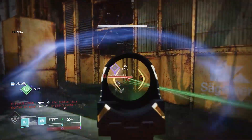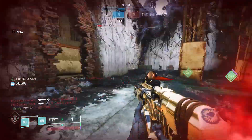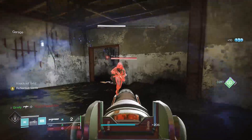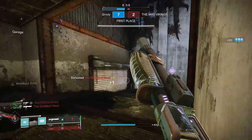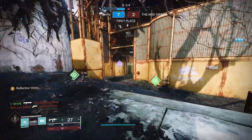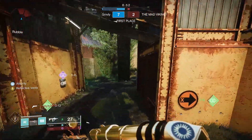Antaeus big block right there — that flinched me, I might be dead... okay, we're good. Technically I wasn't going to die because I have Antaeus Wards. I just slide into people and they can't really do that much about it.